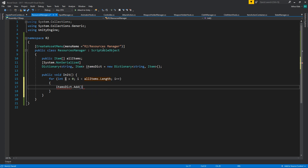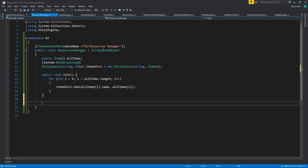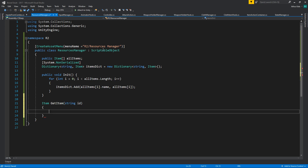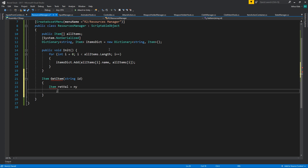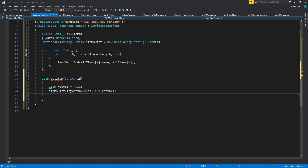I'm sure you know by now that multiple IDs or IDs with the same name are going to give you an error, so do not have identical IDs. With that we're going to have a GetItem method taking a string ID, with an item return value, using items dictionary TryGetValue with ID out return value, then return.